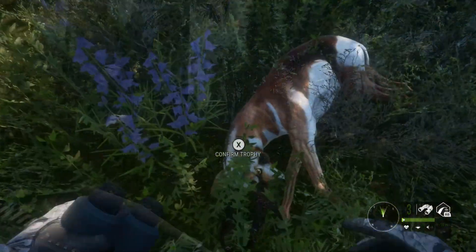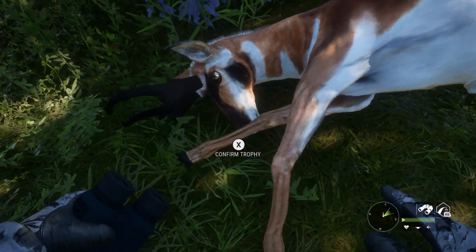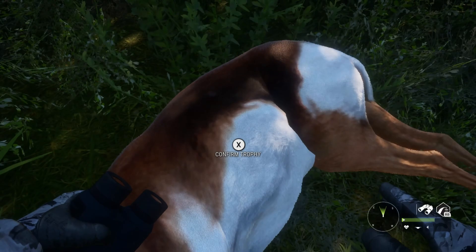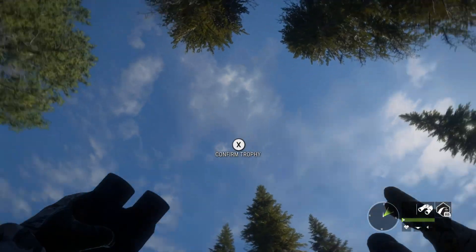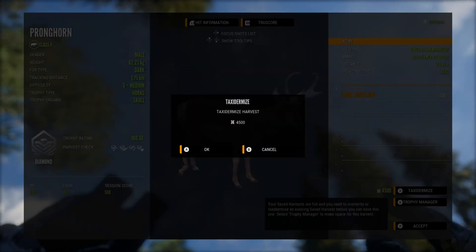I just think it's really funny how this happens in Call of the Wild. I spent so long looking for a dark diamond pronghorn, then I got one in the last video, and then I've been on Silver Ridge Peaks looking for rare pronghorn and we have yet another dark diamond pronghorn. How cool is that?